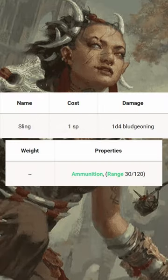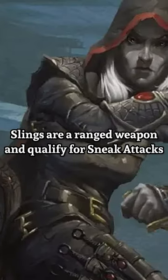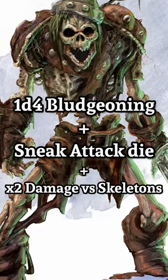The sling is better than you think. While it only uses the humble d4 for damage, the sling can be used in some awesome ways. The first is that the sling allows a rogue to deal bludgeoning damage for their sneak attacks. This can lead to some huge damage when fighting skeletons, as you do double your damage because they're vulnerable to bludgeoning.